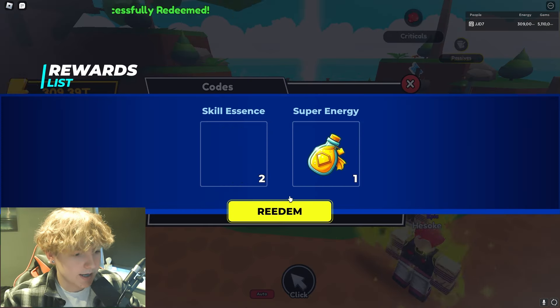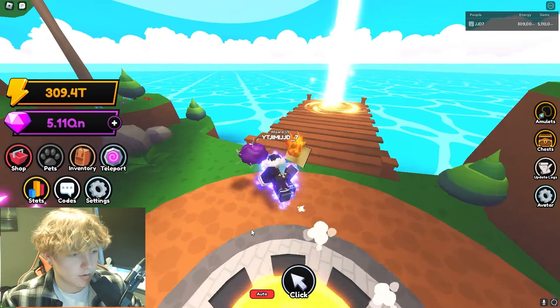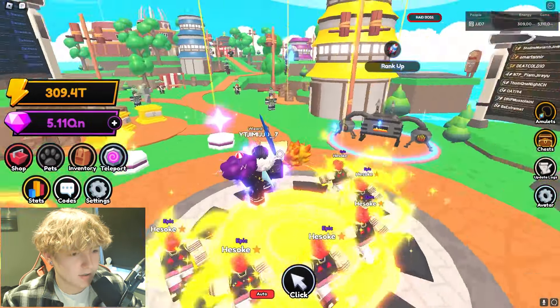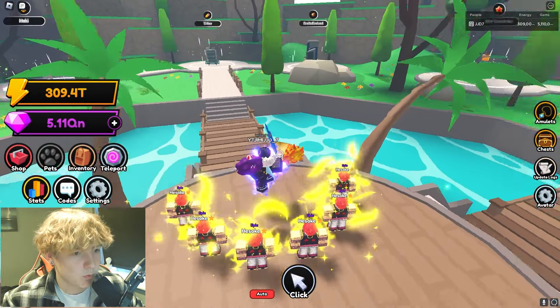The new code is 'update4' — let's go ahead and claim that. We get two skill essence and also super energy as well, so that is actually a pretty nice code. Let's go to the lobby and see what the new things are there.